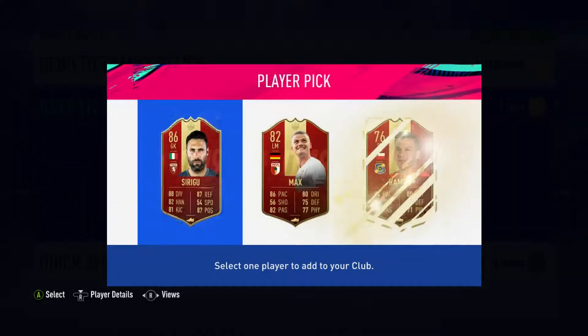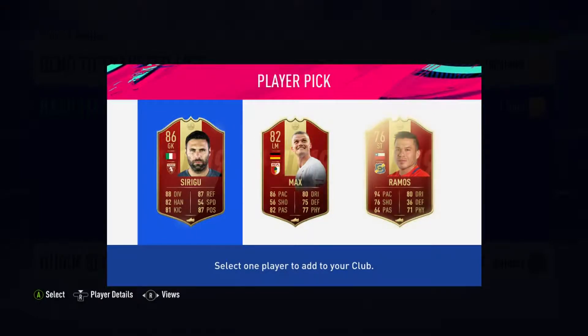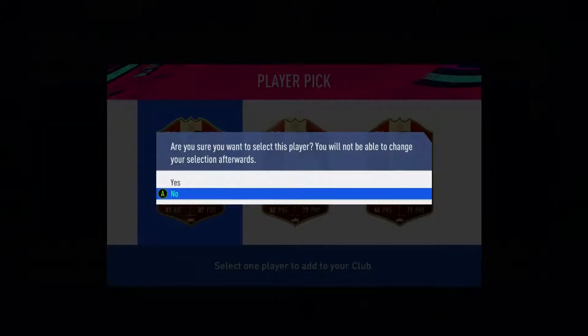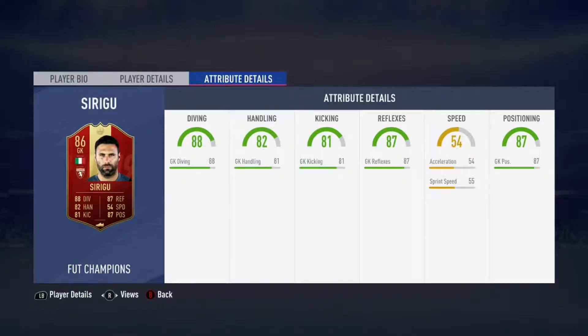Let's see what we're getting. An 86 Sirigu — that's pretty good for Silver One. Yeah, I'm going to take Sirigu. I'm never going to use him but he could be good for an SBC.